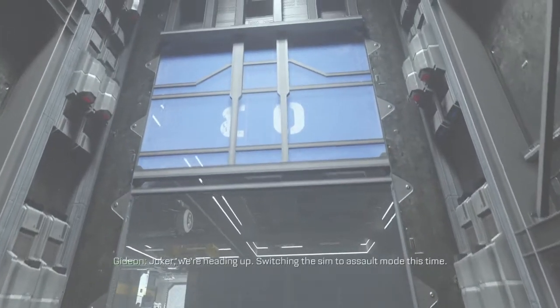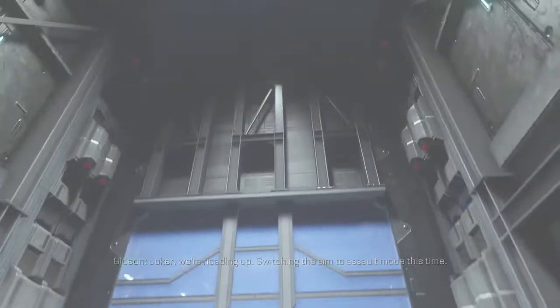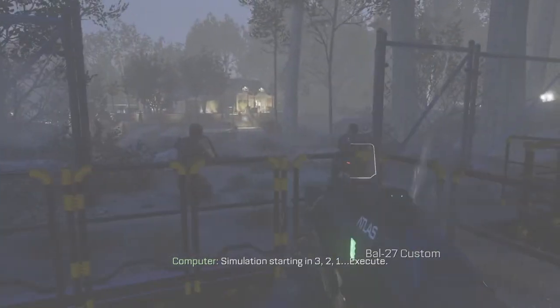Joker, we're heading up. Switching the sim to assault mode this time. Copy that, we're ready to go. Preparing assault mode. Simulation starting in three, two, one — execute.